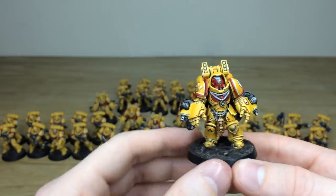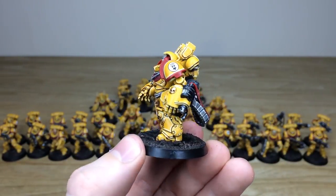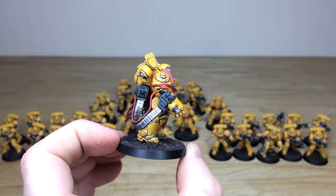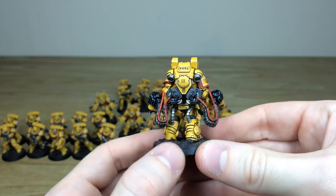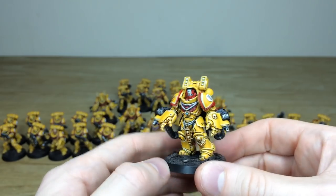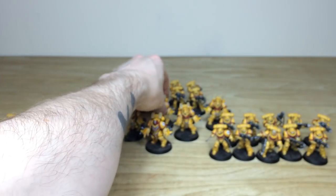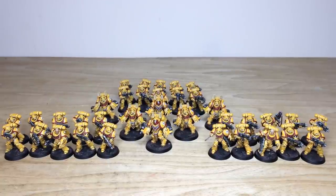Pulling forward some of the individual infantry models in those aggressor squads — really vibrant, super classic yellow which I really do love. You can see all the little lenses and details, the rope work and everything highlighted through various stages — a lovely miniature with a subtle amount of weathering on the feet just to integrate them to the bases. Pulling forward the other sergeant to show the consistency — really super clean. I do really like the vibrant yellow that Keith's got on this army; it really fits the artwork of what you see of Imperial Fists. A lovely, super clean finish.